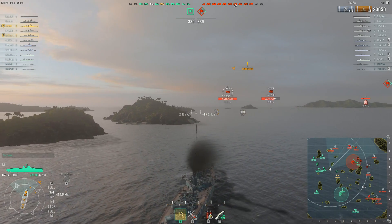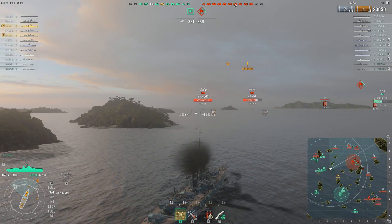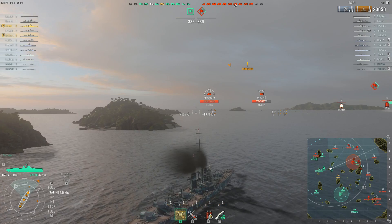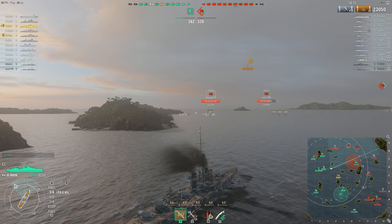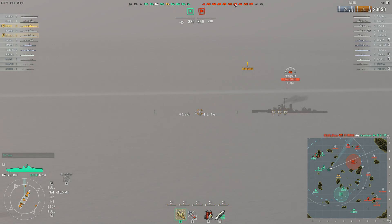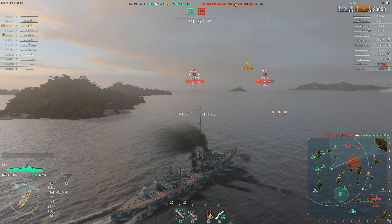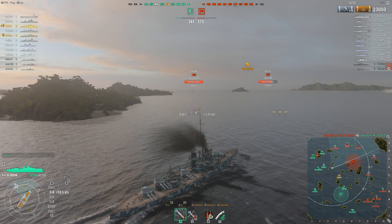There is a carrier in this game but tier 4 carriers cannot manually drop, so it's easier to dodge. We have some anti-air so we might even shoot down a plane. So far the carrier hasn't come for us, but our destroyer got taken out by the enemy carrier. Good job from the enemy carrier, I suppose — not so nice for us though.